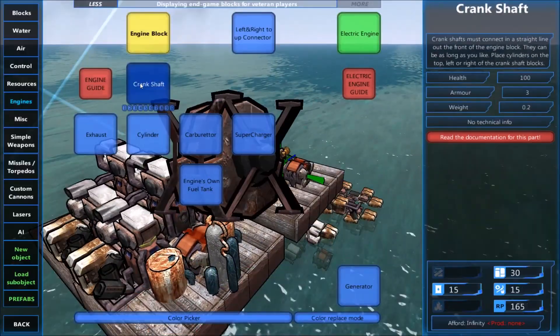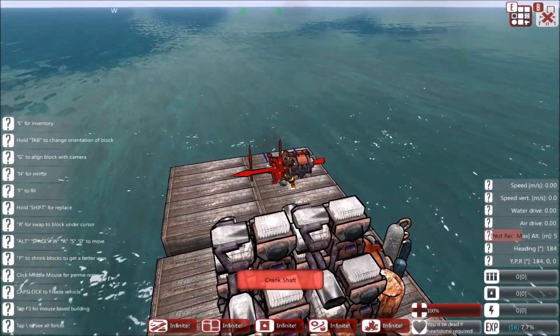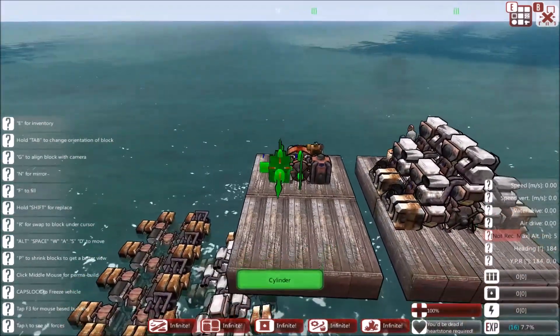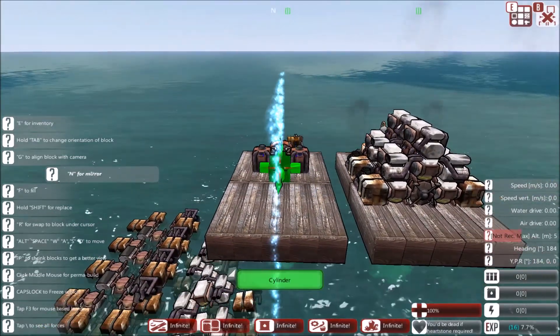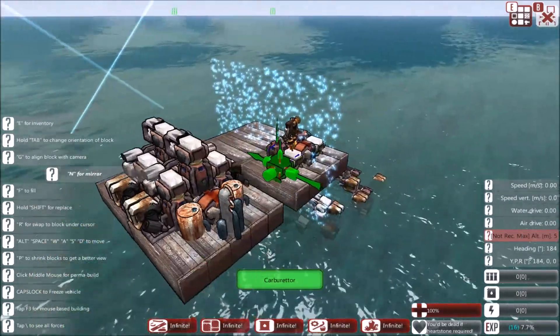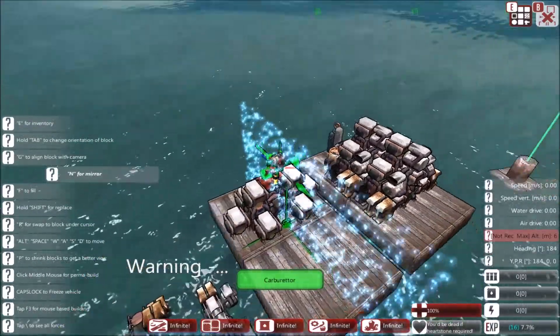Attach a crankshaft to the engine block — you can make it as long as you like, but I'm only making it one in length this time. Then attach cylinders to any of the green points where the little arrows pop up, on the side or on top of the crankshaft. To the cylinders, attach carburettors — you can attach as many as you like, again attaching them to the green points.